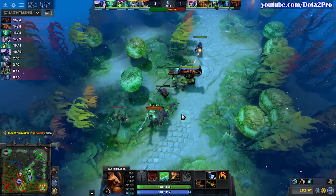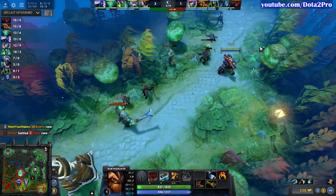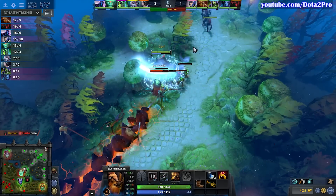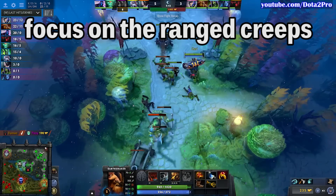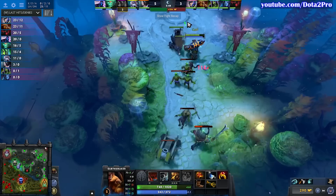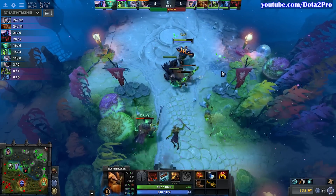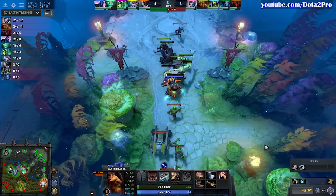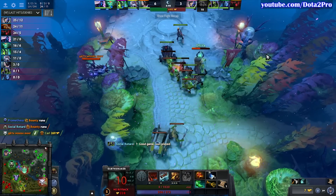We can finally see how strong Aftershock is in that 1v1 against melee heroes. He can be super annoying against Wraith King, getting denies, and there's really nothing Wraith King can do. He either dodges the Aftershock but gets denied anyway, or tries his luck. See how S4 uses Wraith King going for last hits or denies to set up the stuns? This could be a kill, but against so many creeps he decides against it. I also like how he uses his animations to make Wraith King feel self-conscious about going for last hits.